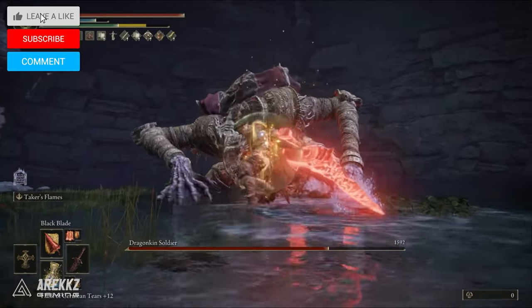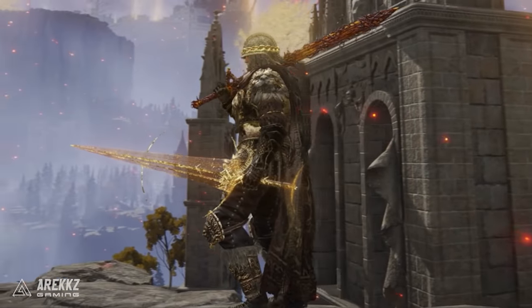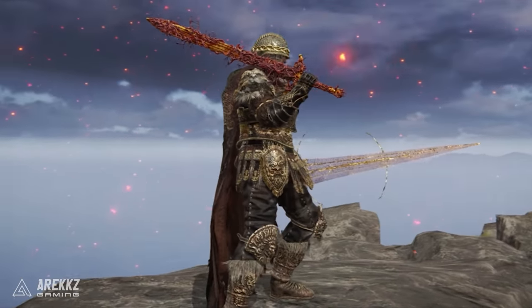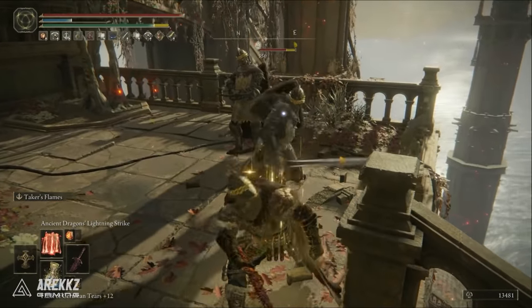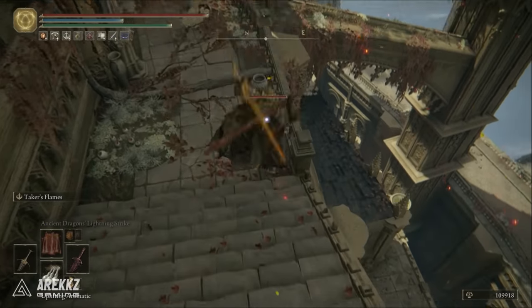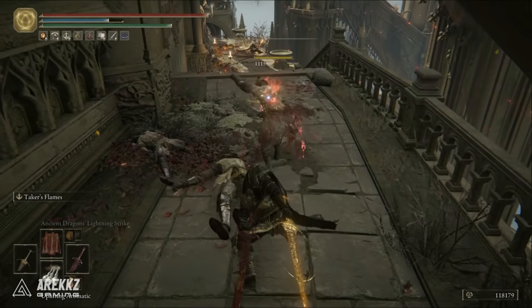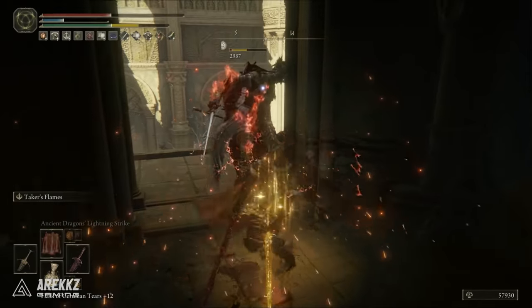The idea and theme behind this build is that we are a tanky, survivable, almost fallen paladin-like character using the Blasphemous Blade as well as the Golden Order Greatsword while donning Radahn's armor, as well as a variety of talismans that further boost and synergize with the items within this build. Overall, you should be able to walk around even the end game areas with relative confidence as you have high defenses, decent poise, very good damaging attacks, very good damaging incantations, as well as a variety of ways to heal yourself passively via the Blasphemous Blade, Bestial Vitality incantation, and other buffs.